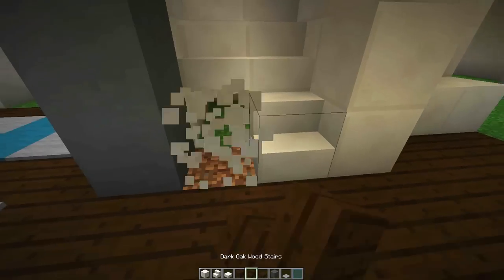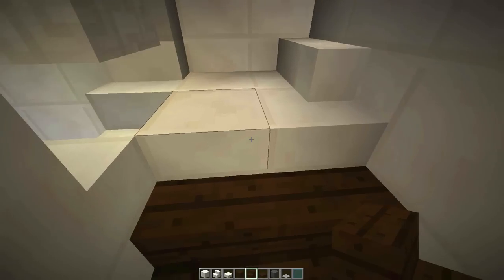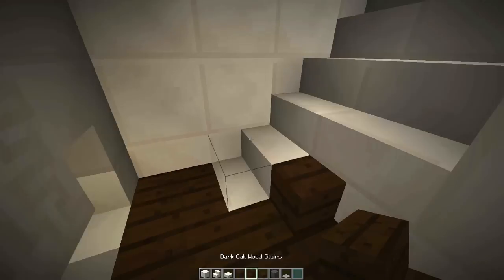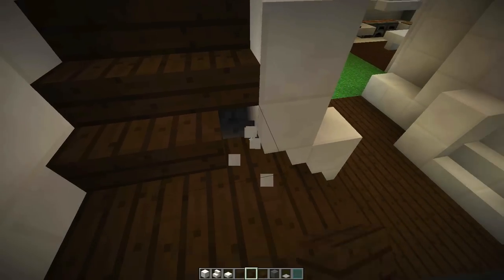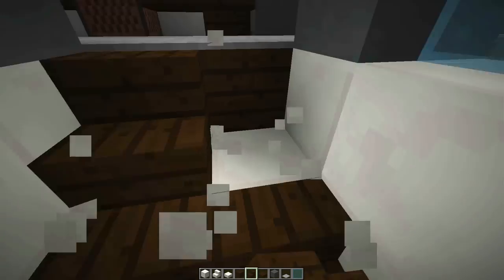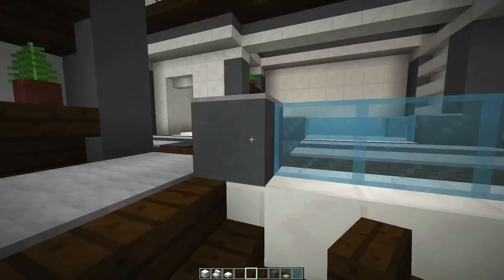So we are going to update these stairs. We're going to create our dark chocolate wood for our stairs, take that out and fit that one in there to get that nice stair we're trying to do. Fill that in — things are starting to progress. Let's walk on down. I like that change.